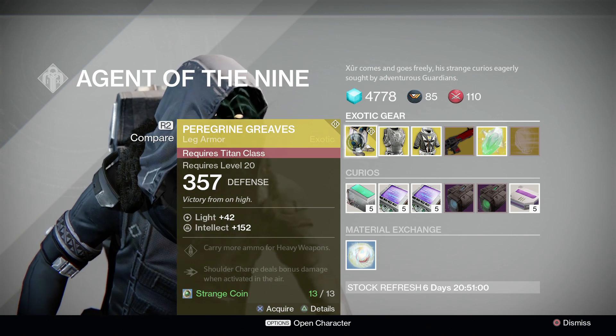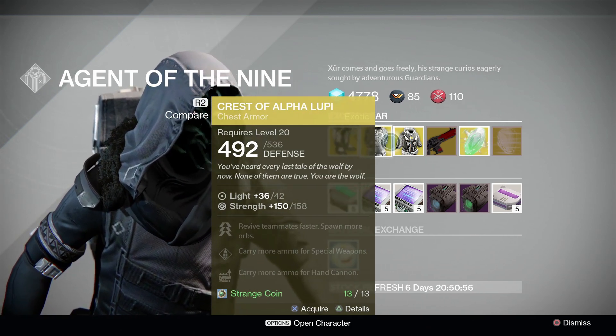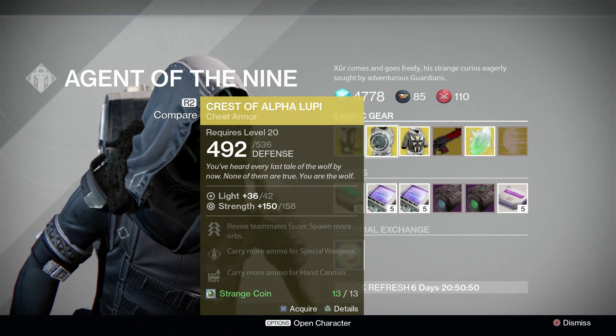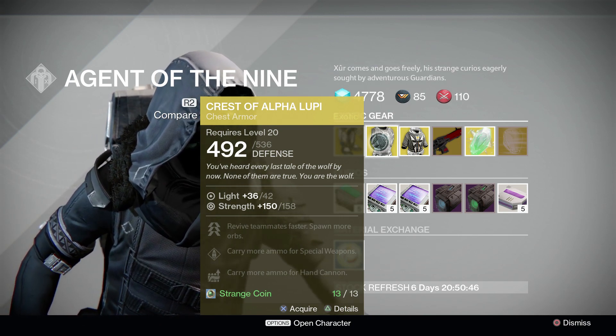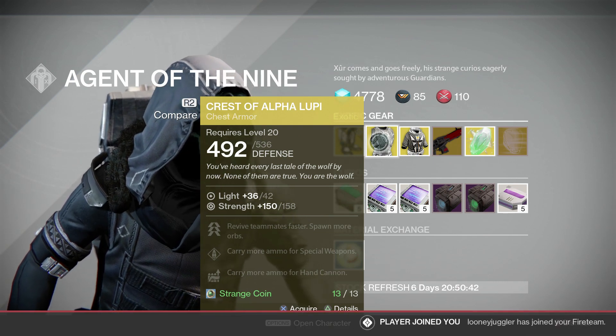And charge, which is pretty fun and hilarious. Crest of the Alpha Lupi — this chest piece right here is a must-have if you're PvPing. If you're doing Trials of Osiris, this is a must-have chest piece. It allows you to revive teammates faster, and then you get revived faster as well.